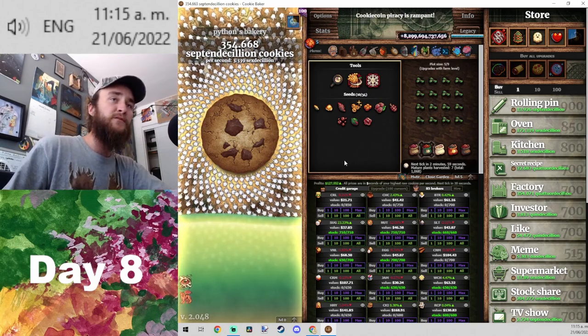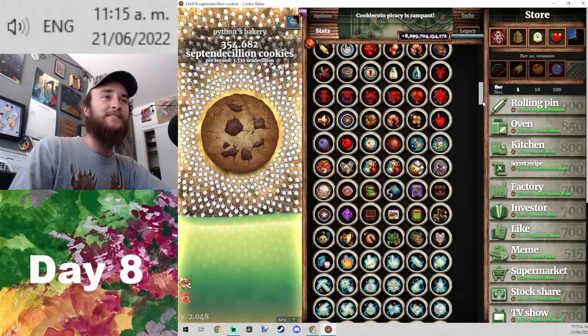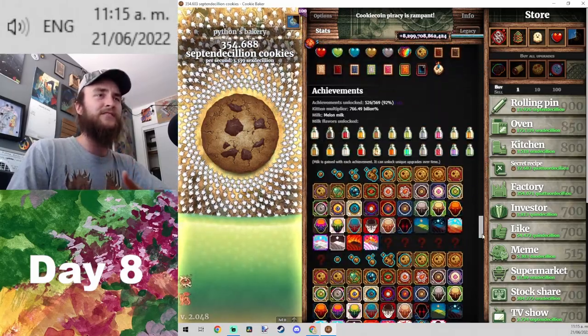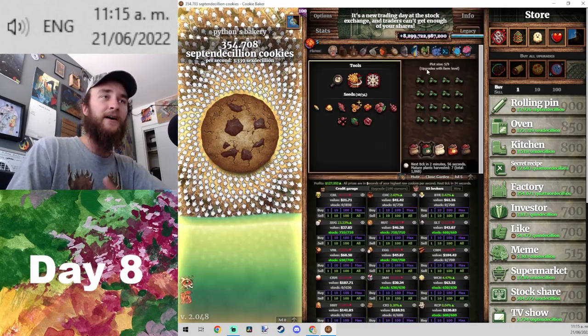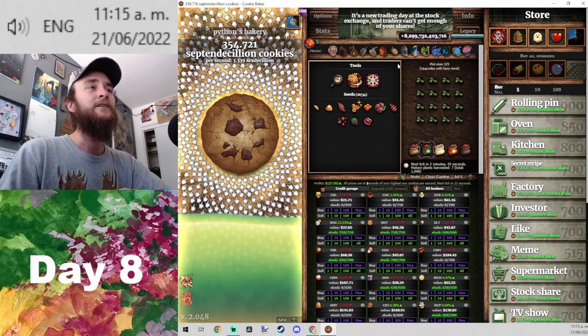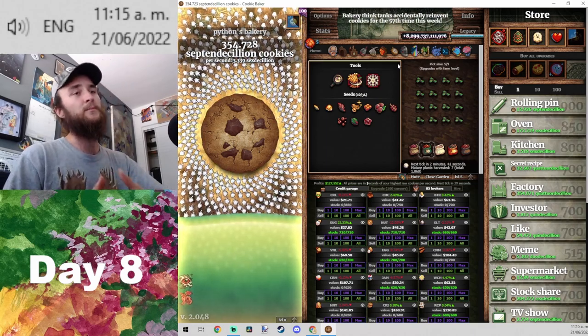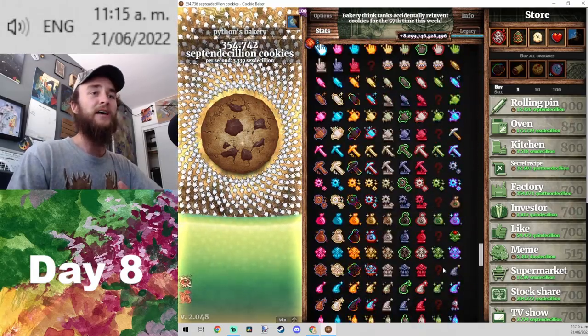We're finishing up day eight. This week the focus is going to be kind of different. Last week we did all the fun stuff — ascension after ascension, we got about 90% of all the upgrades and achievements. Now we're probably going to be entering the boring part of the speedrun, which is long-term sugar lump production.